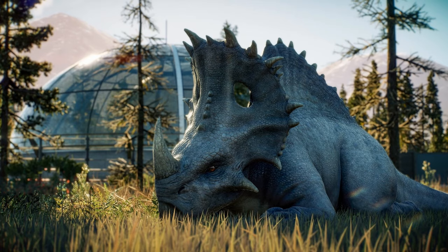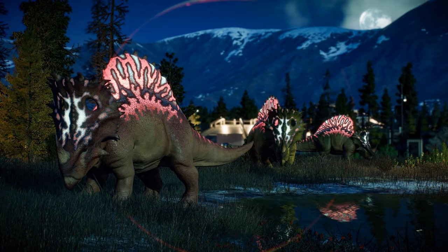We also get a beautiful look at the bioluminescence on these nighttime Spinoseratops with a variety of skins. The one in the foreground looks like it's got a very Jurassic Park 3 Spinosaurus look, with bright bioluminescence on the sail. I don't know how many colors these bioluminescent Spinoseratops will have, but it is certainly beautiful to look at and I'm really excited to use these guys in my parks.